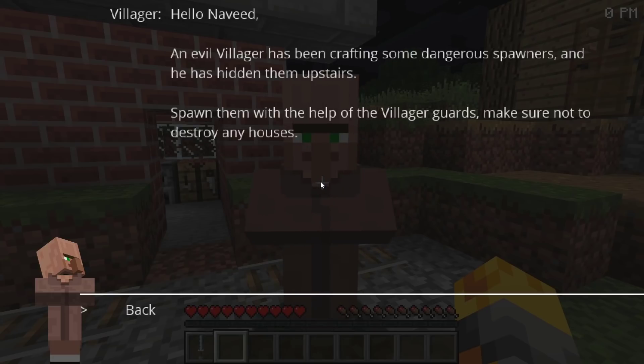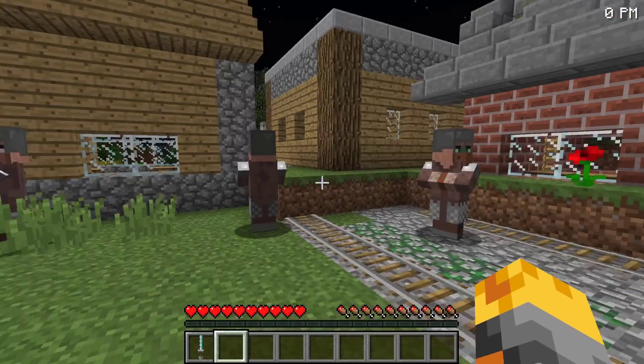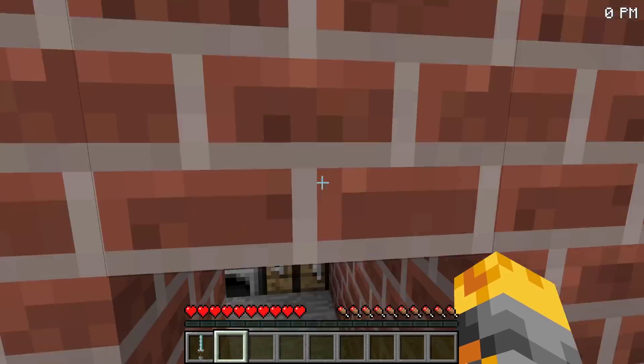An evil villager has been crafting some dangerous spawners and has hidden them upstairs. We need to spawn them with the help of the villager guards and make sure not to destroy any houses. So all these villager guards are gonna help us today — that's gonna be so cool! I can't wait to figure out what they are, so let's make our way inside this structure.